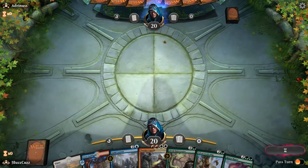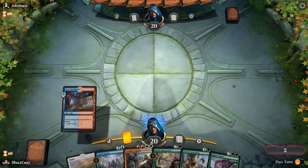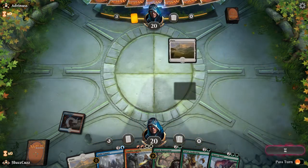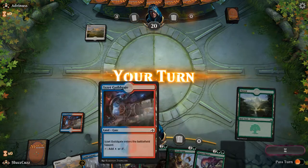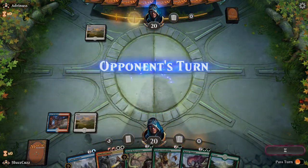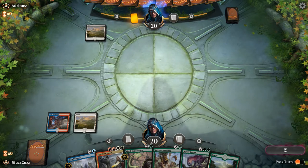All right everybody, welcome to the video. We are playing some Truefire Captain ramp in Guilds of Ravnica standard. We just need one land to unlock this hand, and we get there. We'll shift the turn here. So if our opponent doesn't play anything, we're going to go Guild Summit then Elvish Rejuvenator next turn.